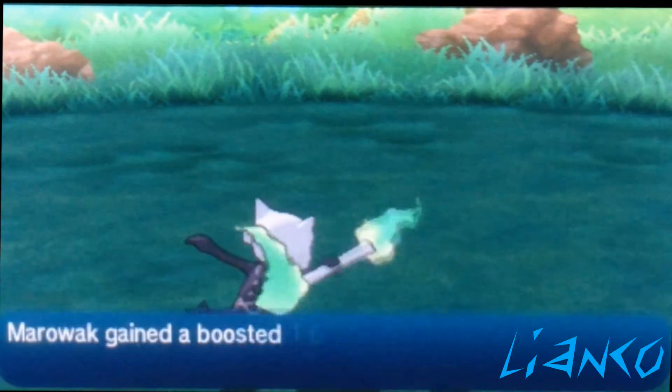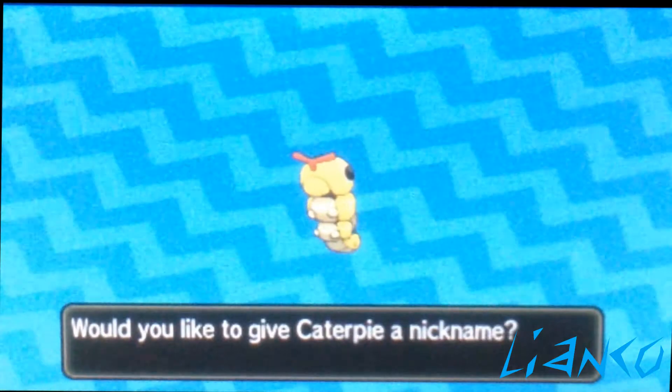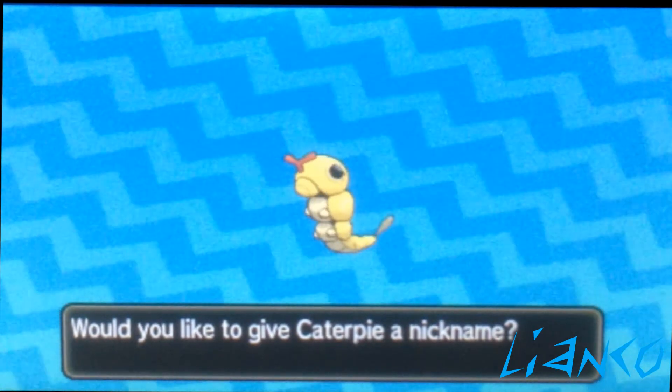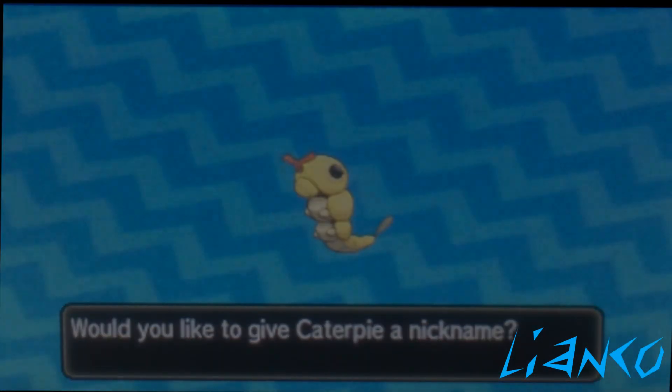Good old shiny Caterpie! I love all the colors of this shiny evolution line — that's why I decided to go for Caterpie. I'll get two more in the future just because I do like how all the other evolutions look, and then I can have a living shiny dex and have it all in my Pokédex. Anyway, thanks for watching and until next video!